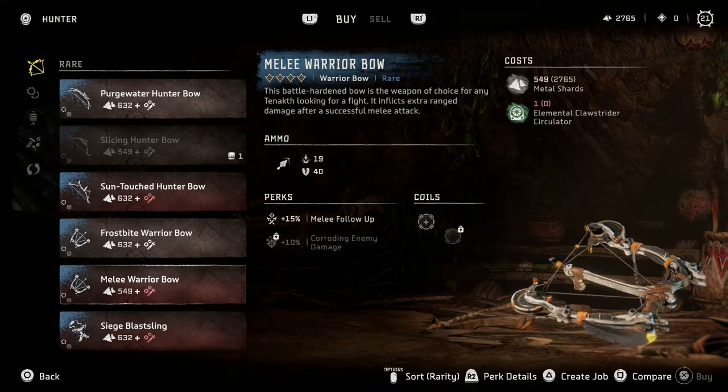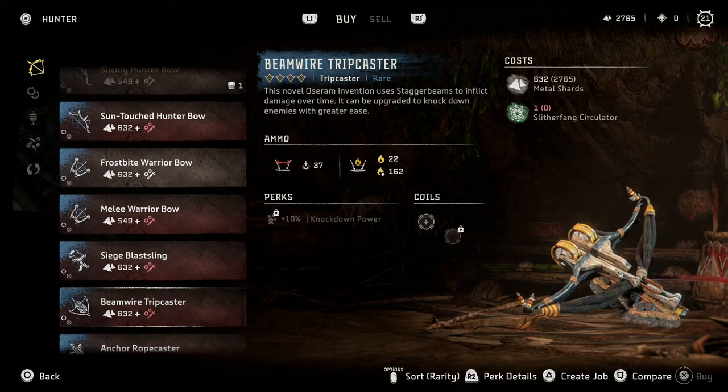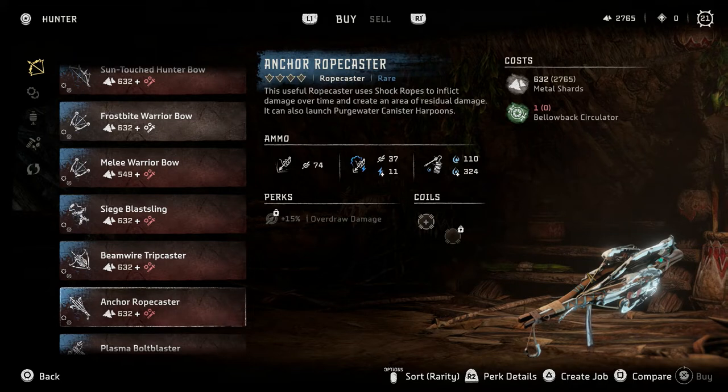Extra range damage after a successful melee attack. Interesting. There's so many ways to play this game and it's a little overwhelming, but it is also really cool honestly. So you have your regular blast and then you have your long range blast — is that what that is? Interesting. The novel awesome invention uses stagger beams to inflict damage over time, can be upgraded and knock down enemies with greater ease. Oh my gosh, that little zzzz — look at that stuff. That's pretty dope looking. An anchor trick caster — I think I already see this in a different place but it's so cool.